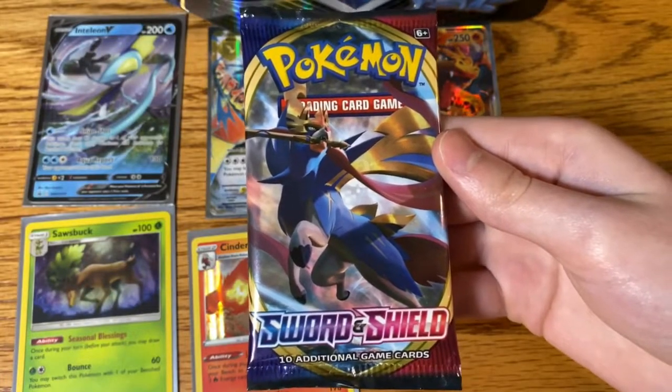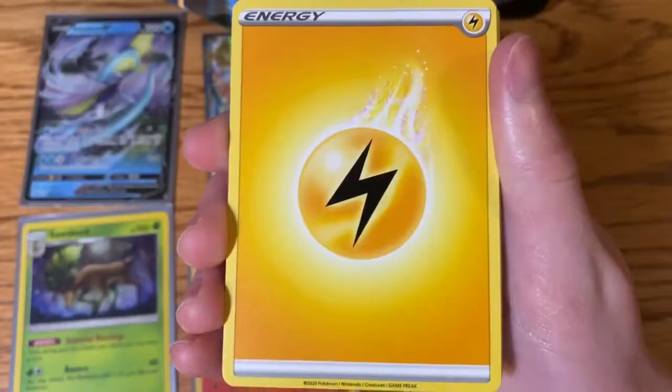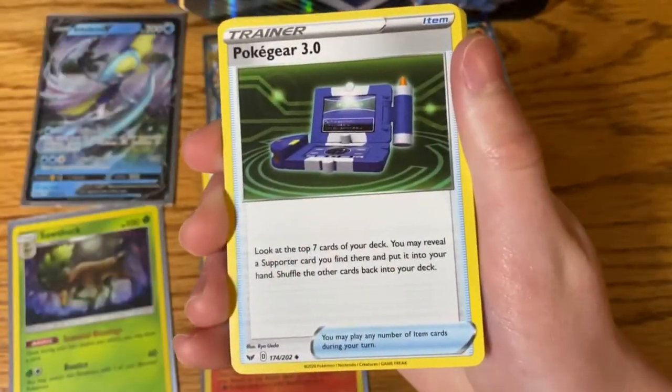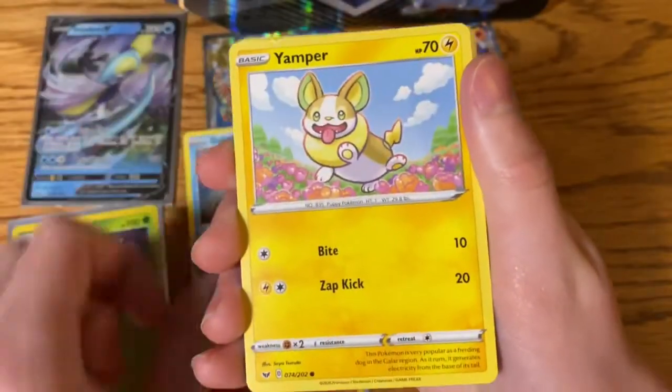Last Pack, let's hope we can go 5 for 5 with all Holographics above. Lightning Energy, Lightning Energy, Raboot, Harp, Pokegear 3.0, Goldeen, Yampa.